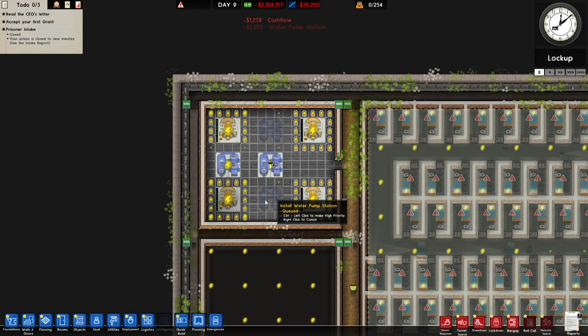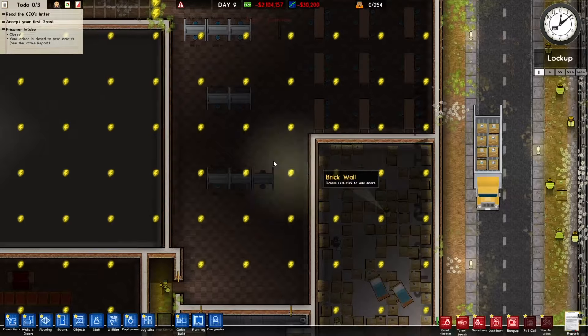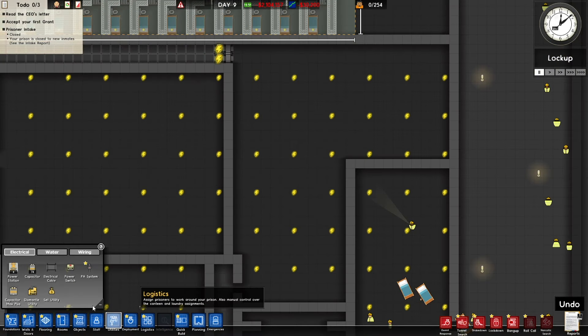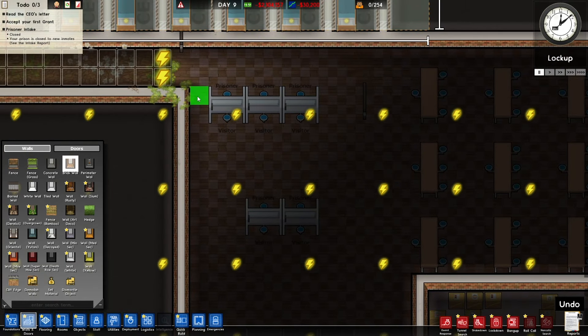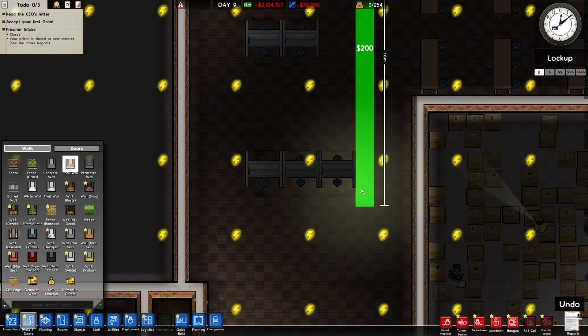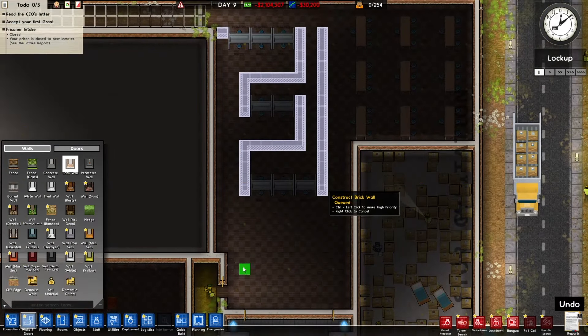Now we need to redo all the utilities for up here and all of the things up here. I also noticed that these weren't put in properly, so we'll go walls and doors and we'll start adding in what I wanted to add in. I think I was thinking something like this — yeah, something like that.